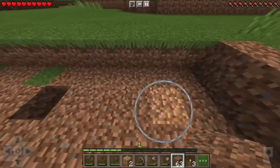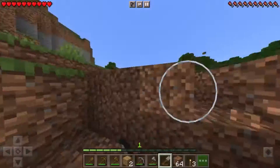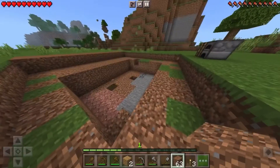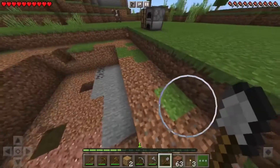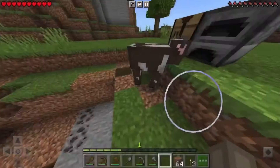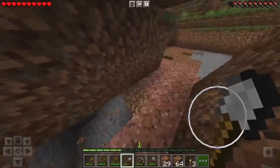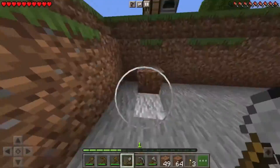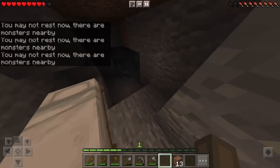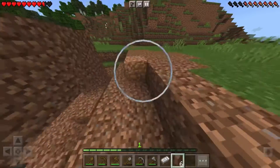Turns out I made a mistake, I need to fill this up to three blocks. If you're wondering how you get up, you build stairs made of dirt. Looks like I did a mistake, I need to fix it now. At this point I was just panicking, moving faster and making more mistakes.